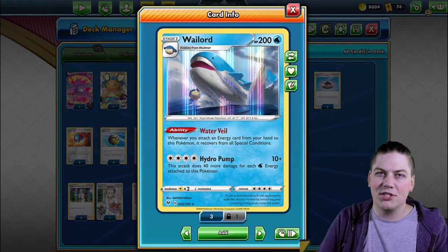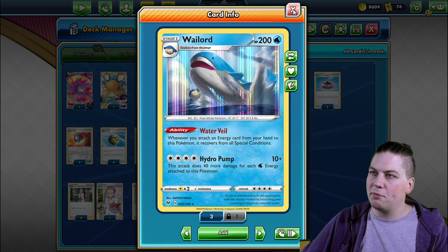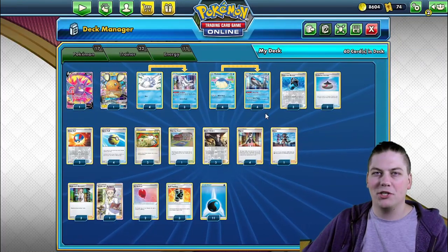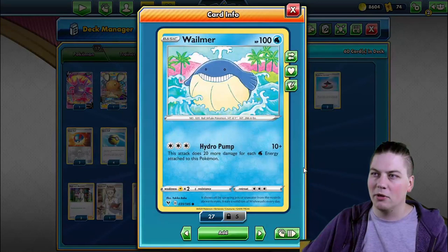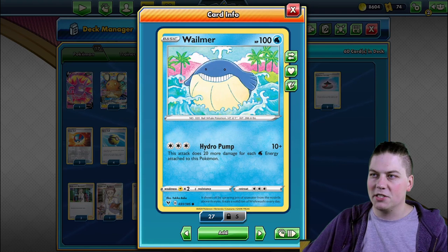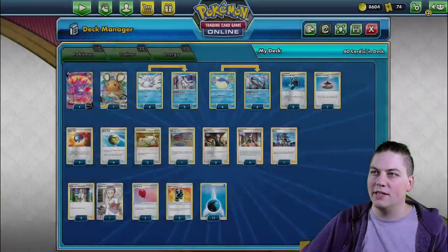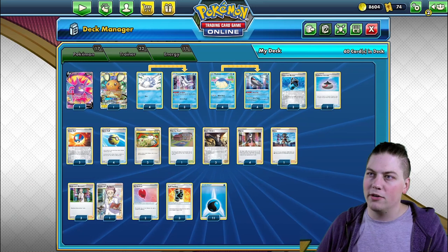Hydra Pump is where this card truly shines — 4 energy, does 40 more damage for each water energy attached. If you have 4 energy you're automatically doing a base of 210 damage, and you can scale it up into the stratosphere by attaching more water energy. We also have Wailmer's Hydra Pump — does 20 more damage per water energy. With 3 water energy you're doing 70 damage, not as good ROI as Wailord.